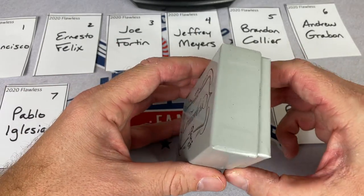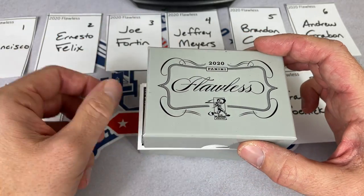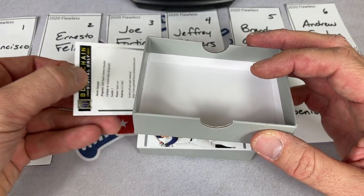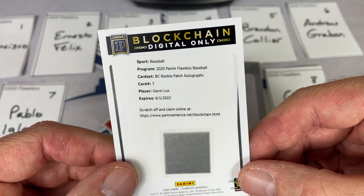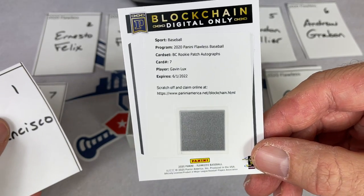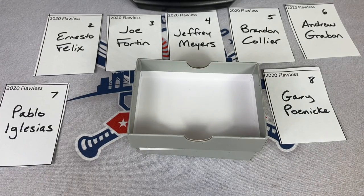So let's see what we can find in our Flawless box. The very first card is for Francisco, and it is a nice one — it's a blockchain auto, a patch auto of Gavin Lux. Francisco, congratulations on that one. So get online and type in your code and get that one redeemed and sent off to you.